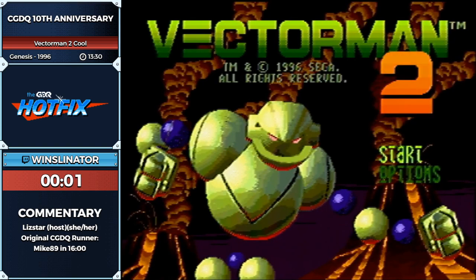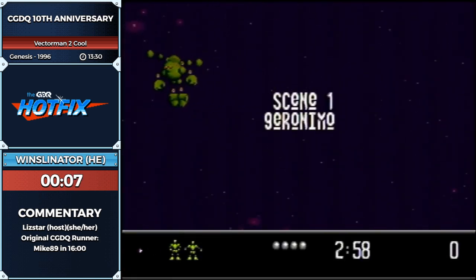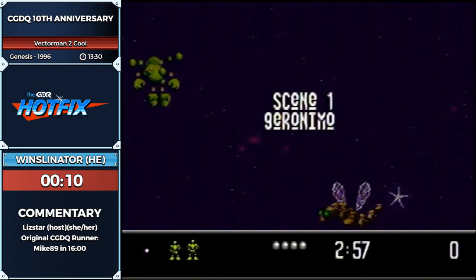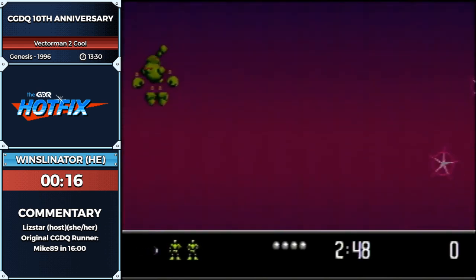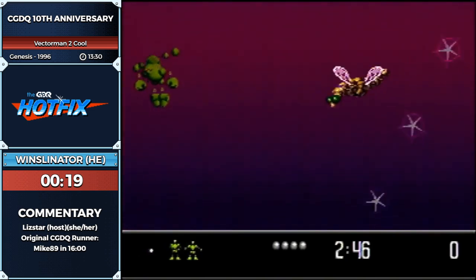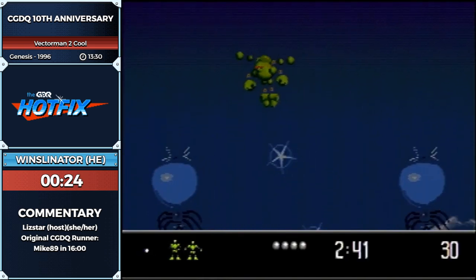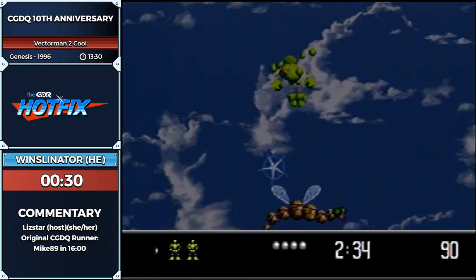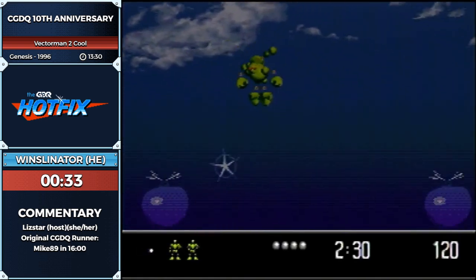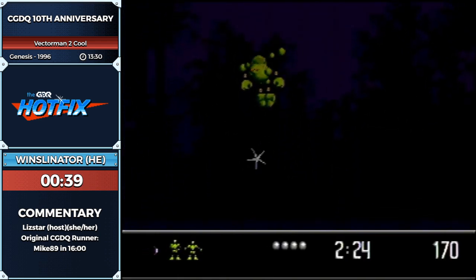First level is really exciting — you're falling down to the planet because your ship got destroyed by a missile. There's a bunch of bugs flying around here, and we're at the 42nd stage already. Once we land on the ground it's going to be the same platforming you guys saw in the previous Vector Man run.